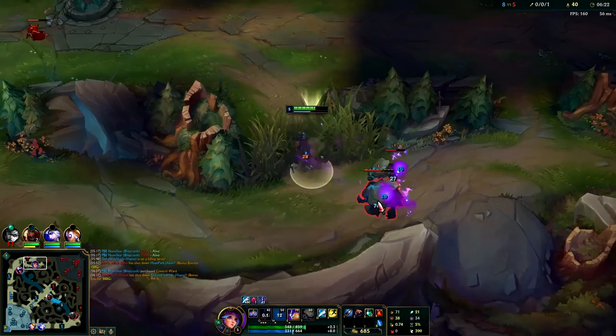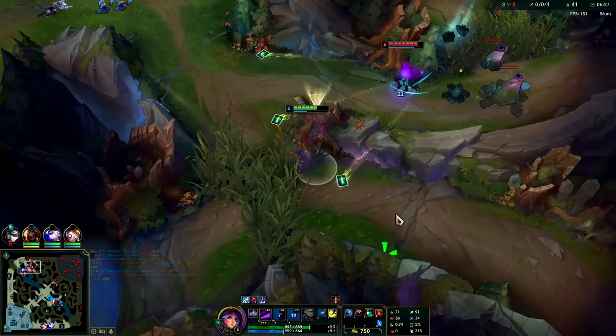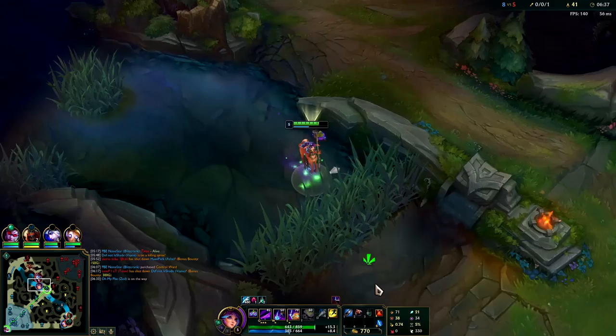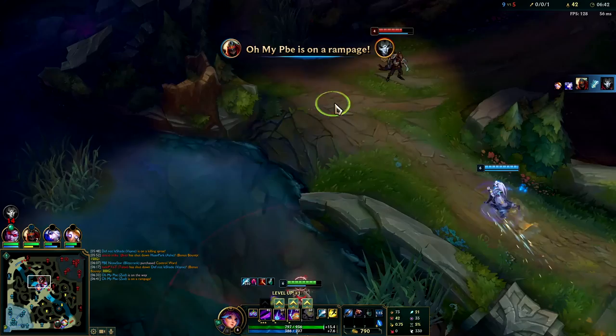You're mainly just going to be using your Q and your W to clear camps. We slowed them, hit them over the wall for the speed up - moving super fast. You see how fast we were? Talon couldn't keep up with us at all.